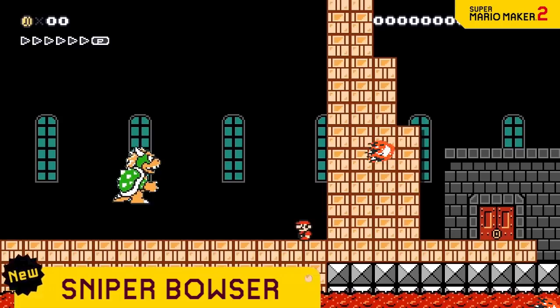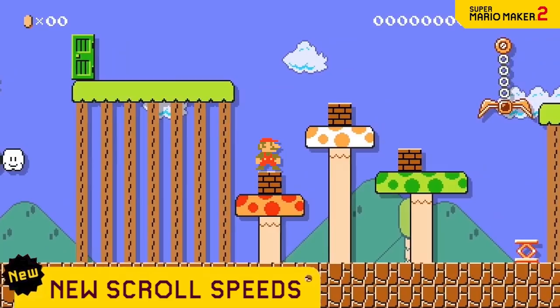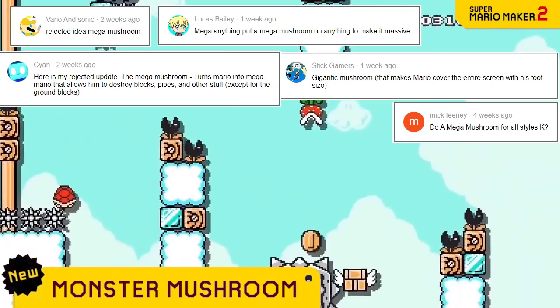Since we know everyone loves autoscroll levels, we're giving you two new speeds. The first is Slug — this allows you to really take in the level as it creeps forward at very slow speed. Then we have Fighter Jet. Just you try to make it through this speed with any sort of control. We're sure you'll love it.